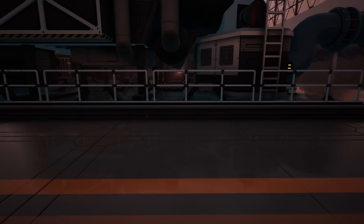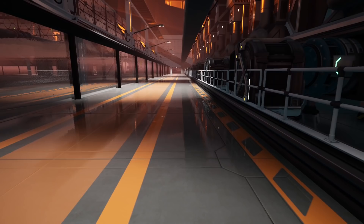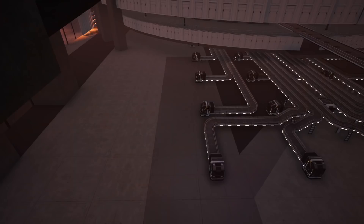Notice how the coated concrete foundation looks like a nice clean floor. This can be accentuated with lights. However, this isn't the same for everybody — if you want your coated foundations looking like this, you'll need your graphic settings turned up. I use ultra for everything. Also, if you're using Vulkan or DirectX 11, you may need to switch to DirectX 12.